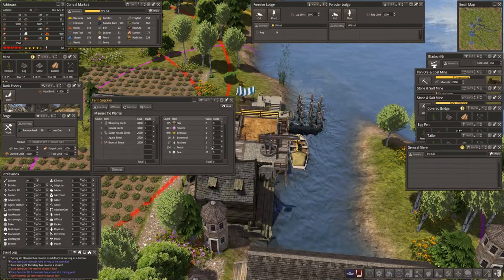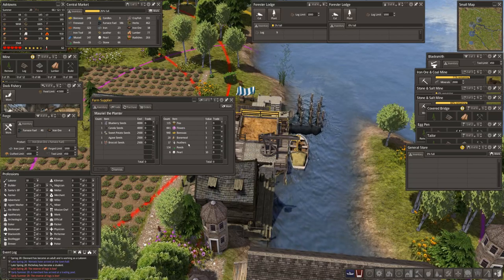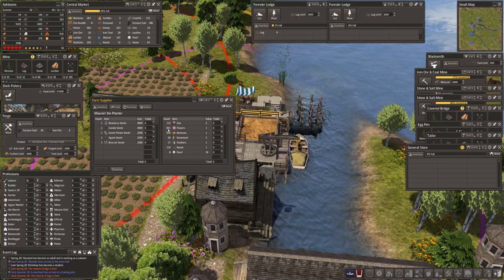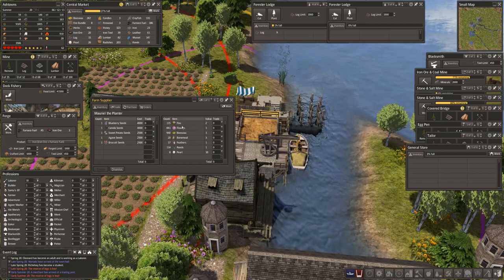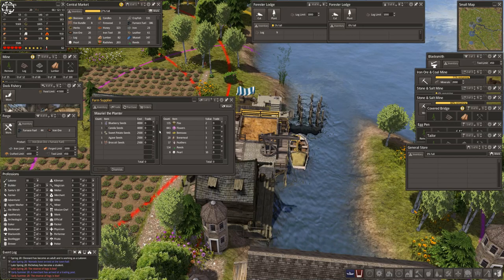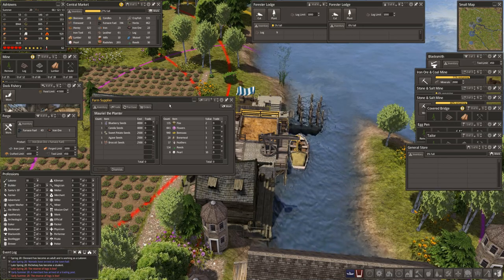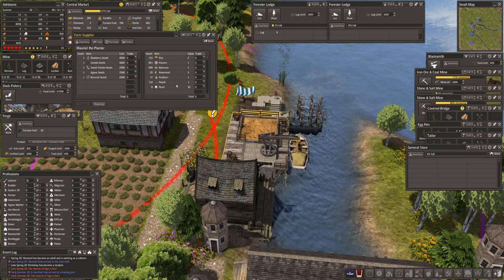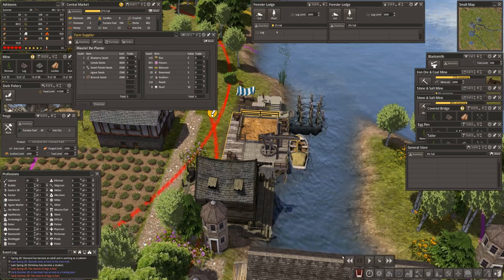Broccoli would be good. General store in a minute, guys - that gives us 1700. I have nowhere near enough. Let's come up - I just want to press pause for a minute.